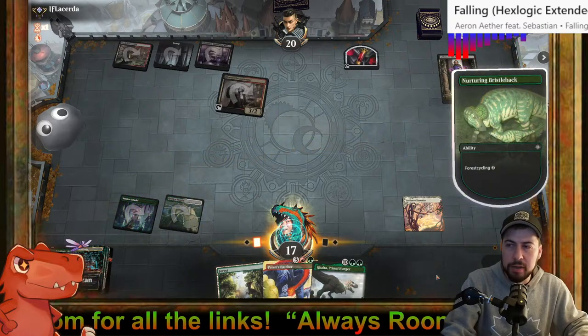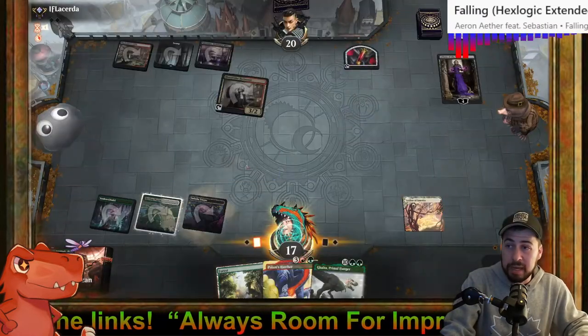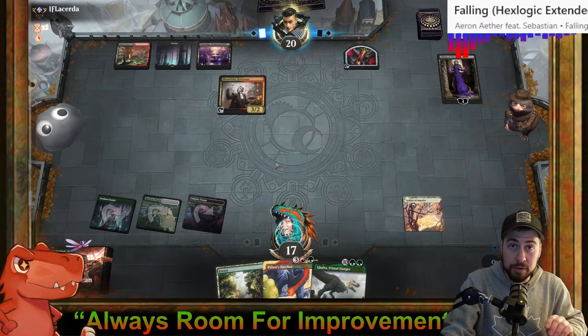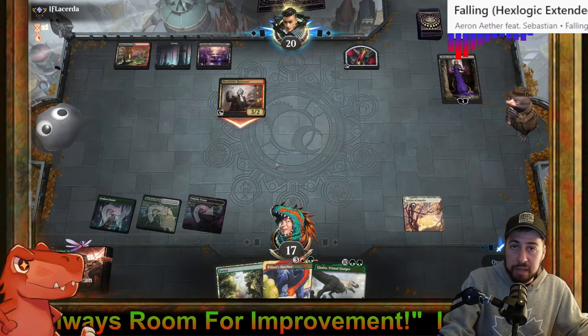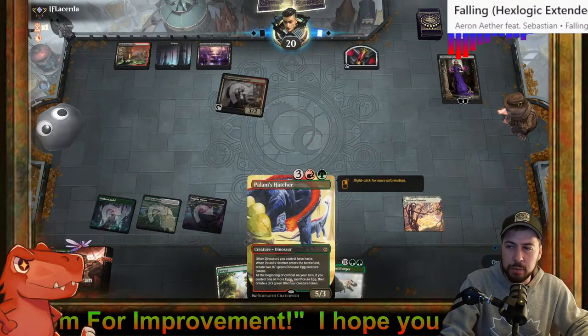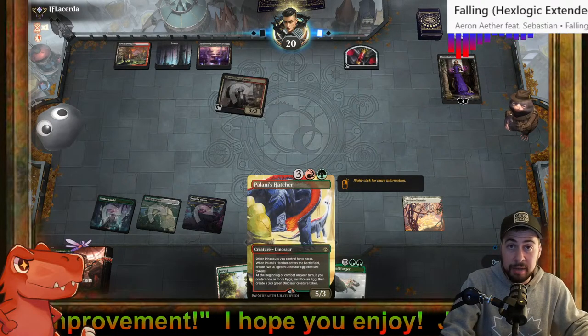Nurturing Bristleback — lovely stuff. Grab that Indatha Triome. Not that we need the source of white or black at the moment, but it always enters tapped — it's one land closer. We can't play Polani's Hatcher next turn unfortunately.